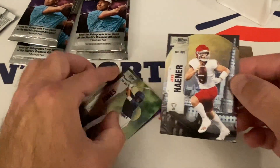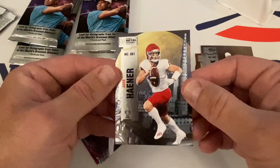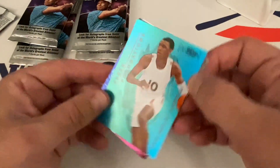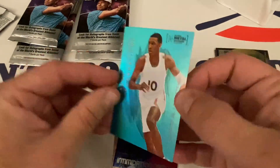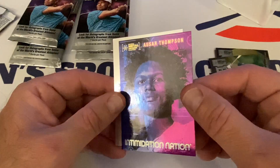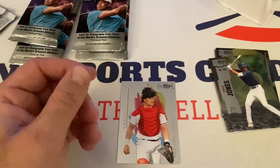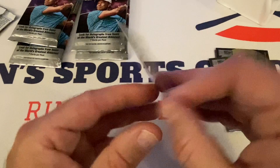Jake Hainer, quarterback out of Fresno State — that looks like a base card, though this one is silver so I'm not sure. This product's all over the map. We've got our first Aqua coming up — Drew Jones. First Aqua, Fresh Foundations of Jabari Smith Jr. — that's really nice. Another insert here: Intimidation Nation, Asar Thompson, basketball. That's a nice little insert.